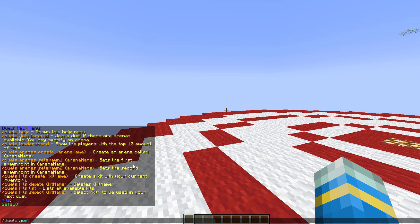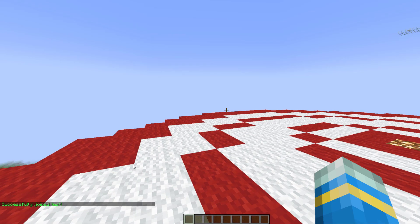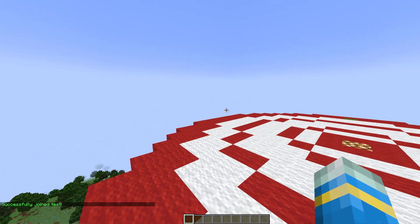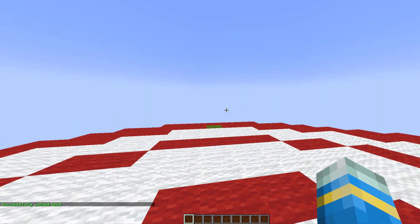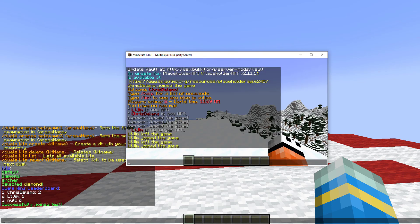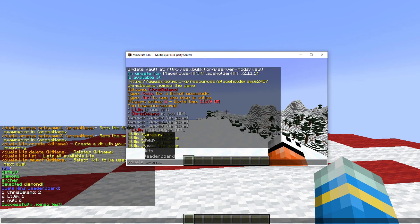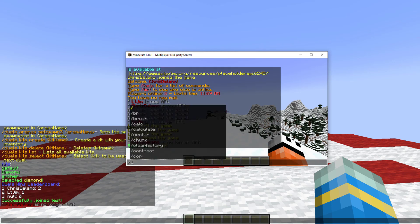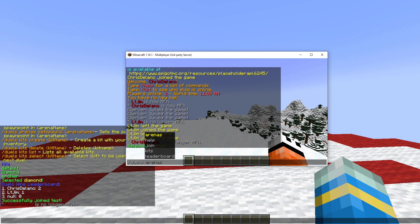Let's go ahead and join an arena. I've created one earlier called 'test'. Once you join it, it puts you in a waiting room — you don't get teleported anywhere, you have to wait until the other player joins. I'm going to grab my other account here, and he is going to perform the same command: /duels kits select, choosing archer, and then /duels join test.